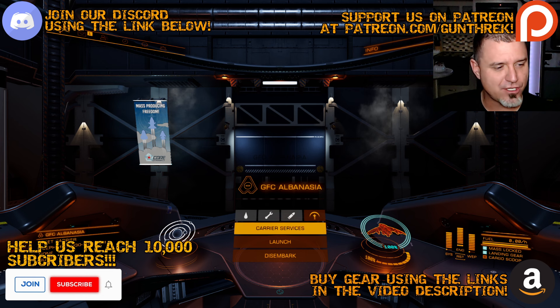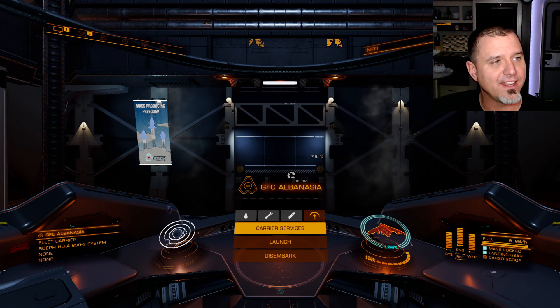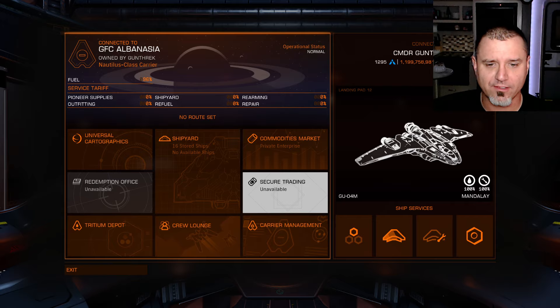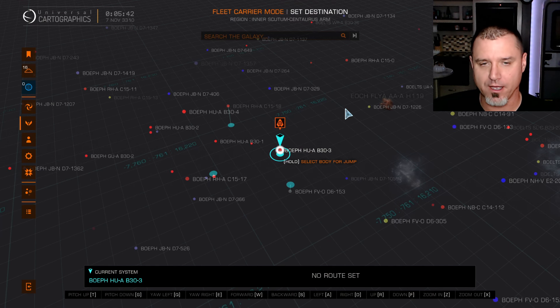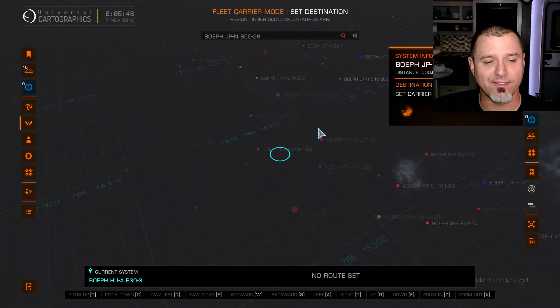I forgot to bring up my fleet carrier route because we need to start making our way towards the next destination. Let's hop into our carrier services here — we're going to go into carrier management, go into the map, set our destination for our fleet carrier, and get that moving on towards its destination.